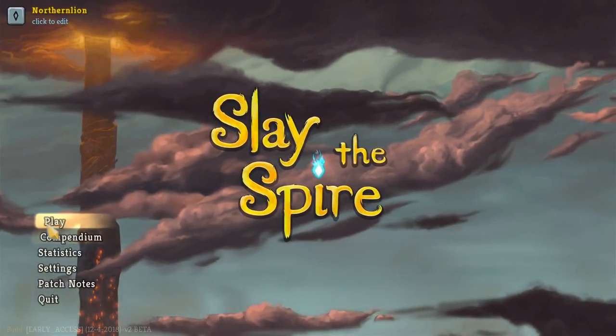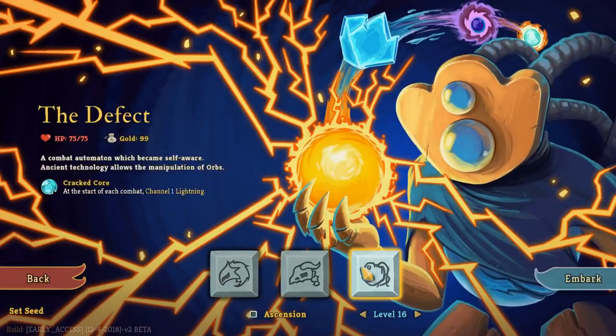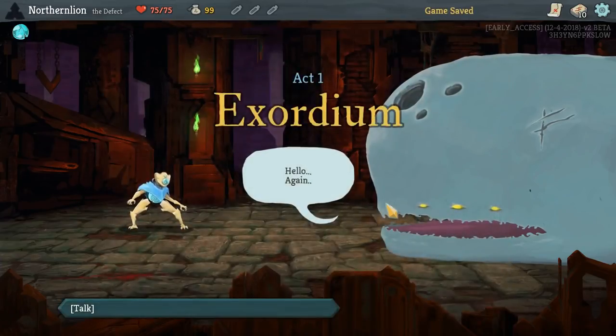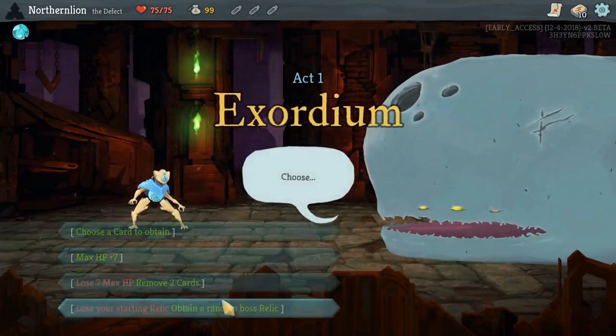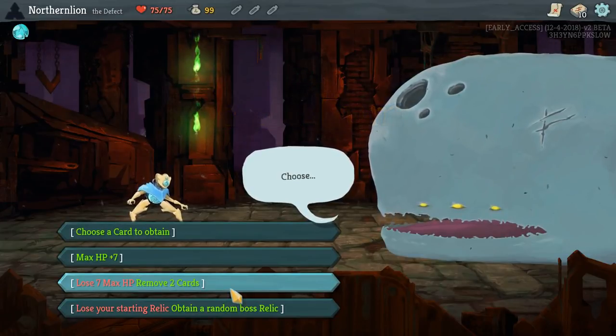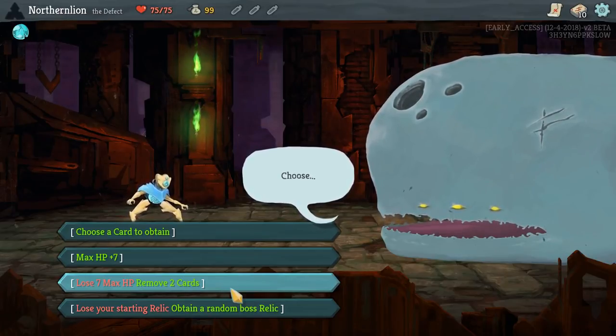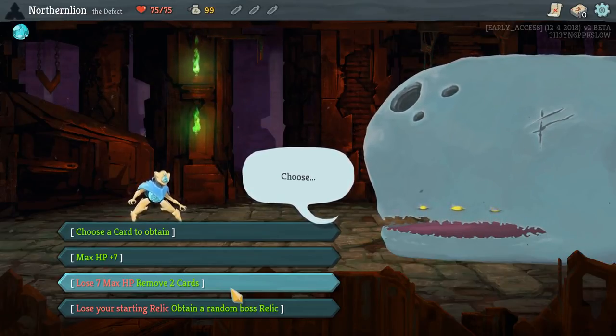Hey everybody, welcome back to NorthernLion playing Slay the Spire. Please forgive me — I'm going to do another Defect run because we're close. We're inching ever closer, centimeter by centimeter, to a Defect heart victory, which will free us from this mortal coil and allow us to go back to Ascension mode potentially.